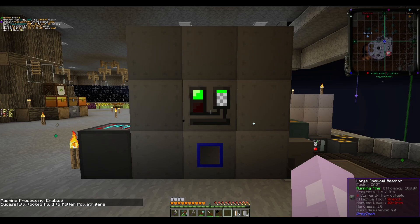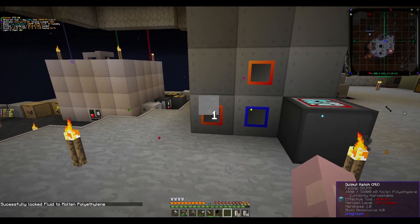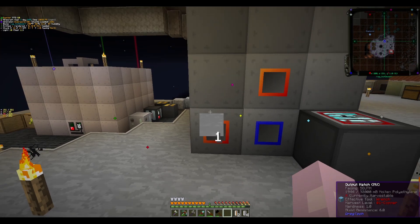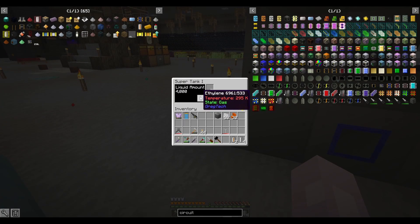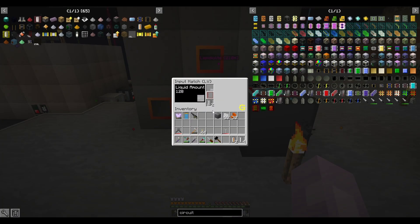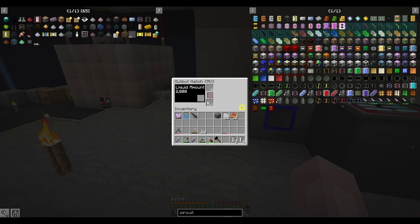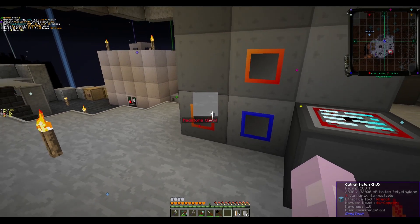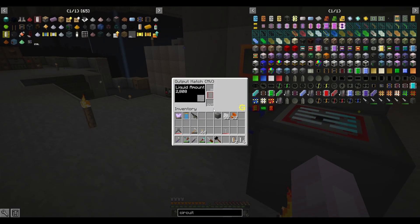Okay, I might have found a solution now. Successfully locked that fluid to molten polyethylene — nice! Through the help of the Discord, you have to shift right-click it to lock it, and then right-click the hatch with the cell that you want to lock it to. With that being said, everything should start to auto output to where it belongs. I have a super tank buffer for that. We have molten polyethylene now — and I need to watch it because it can only go up to 32, so I might want to make a fluid solidifier with a chest right here at some point.